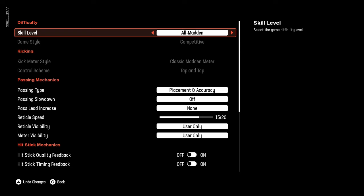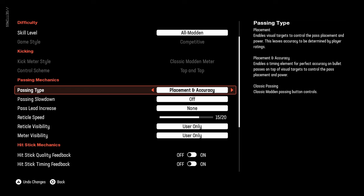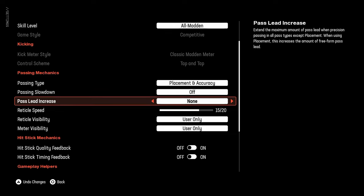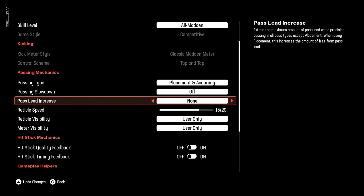These are the best passing settings in Madden 25. Go down to Passing Type and set it to Placement and Accuracy. Turn Passing Slowdown off. Pass Lead Increase is the key feature they added this year — set this to None. If you put it on None, it will significantly reduce the overthrows with Freeform Passing.